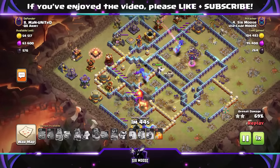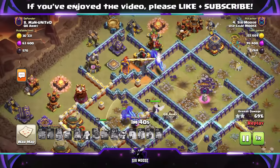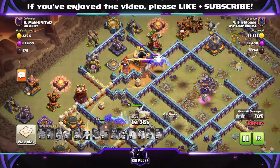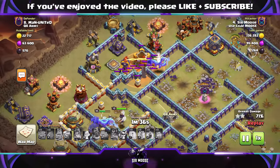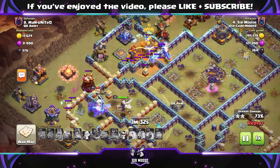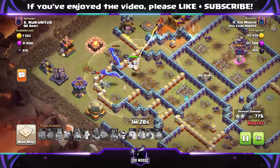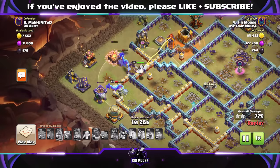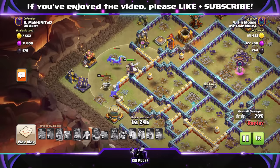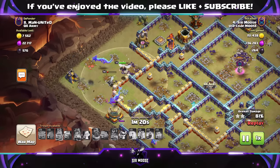If you use Clone Spells right at the beginning, they won't be there late in the battle. The Royal Champion is very, very important. For Heroes and Pets: Queen with the Unicorn, King with the Phoenix, Royal Champion with the Spirit Fox or Diggy depending on what you've unlocked, and the Grand Warden with Diggy if the Royal Champion is with the Spirit Fox. The Spirit Fox is absolutely amazing — probably the best Hero-Pet combination with the Royal Champion.